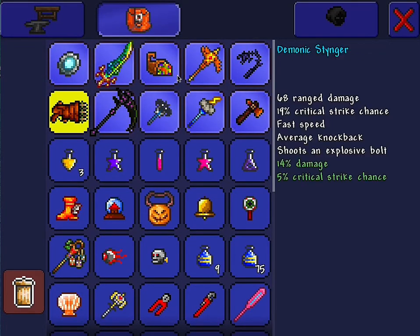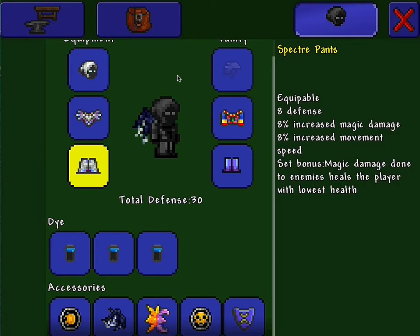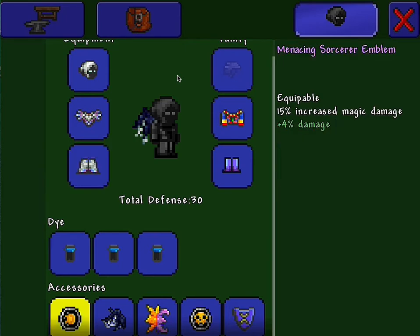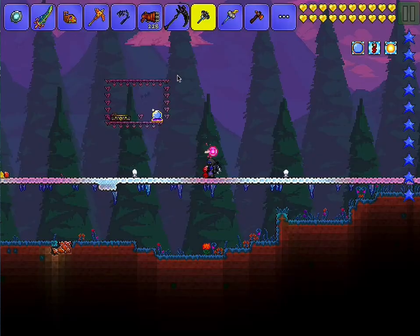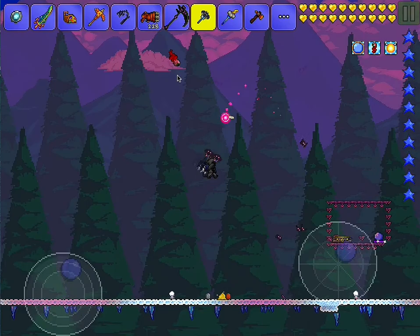So this is my stuff: got a Spectra Hood, a Spectra Robe, Spectra Pants, Menacing Sorcerer Emblem, Menacing Spooky Wings, Menacing Celestial Stone, Menacing Destroyer Emblem, and Menacing Obsidian Shield. So you got a sneak peek of my other video.